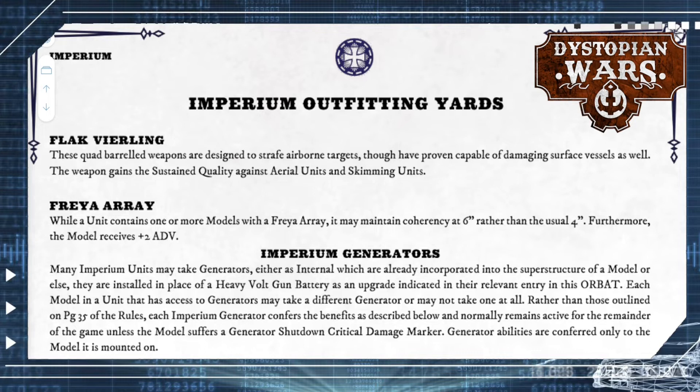Next up are all of the equipment and weapons the Imperium can field. Flag fielding now purely fills the role of a designated aerial or skimming unit attack. It was way too good before — it's a nerf, no two ways around it, but a well-deserved one. It's still very good but only if you're shooting at aerial and skimming units, and just okay against non-flying units. The Freya Array is something you'll often find as an upgrade. The unit coherency part is trivial; two extra air defense can be useful depending on your opponent, but taking it often means swapping out a flag fielding — not a very appealing option.